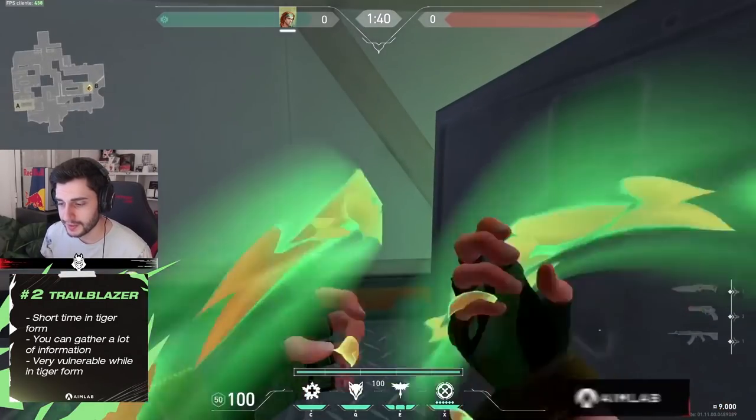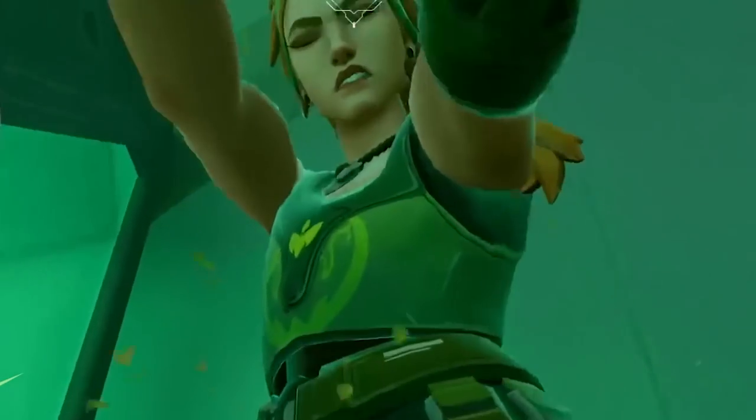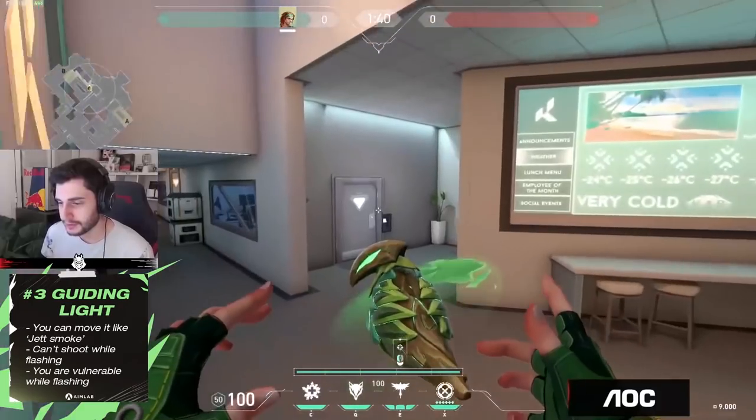If someone flanks you and you're inside the Tiger body, you're actually a free kill — she's not seeing anything. Now we go into the flashbangs. For me, the best ability in Skye.